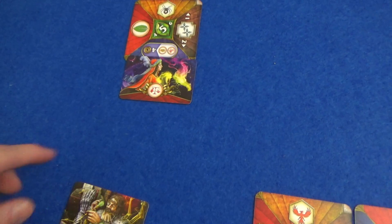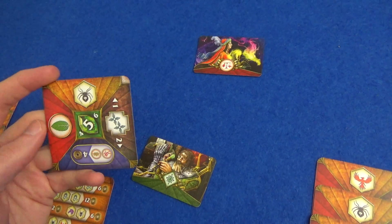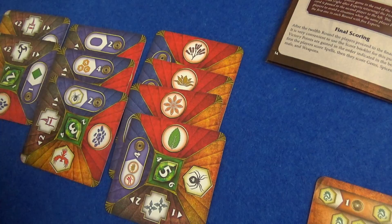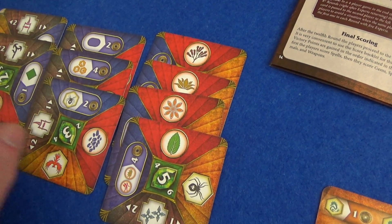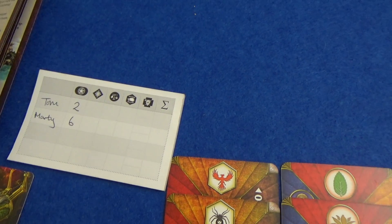That is it for me. Marty — does he want that as a spice? That's worth four more points. As a gem that's not going to be worth many points at all. He's not going to have three different animals — he's messed up a bit — well, I've messed it up for Marty. That is the end of the game! We come to the lovely score sheets that come with it. Before the scoring, if anyone has universal goods you sort them out now. First of all everyone scores their spells — my spells are just two points for every dragon, I've got one, so that's two points.